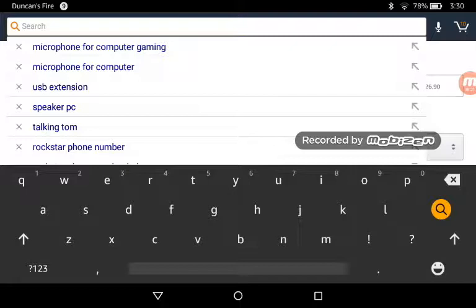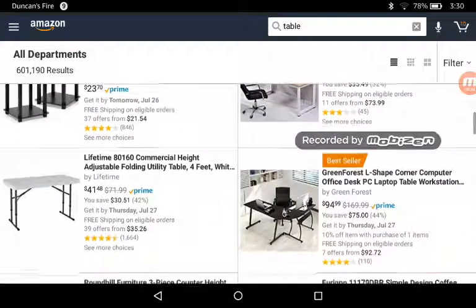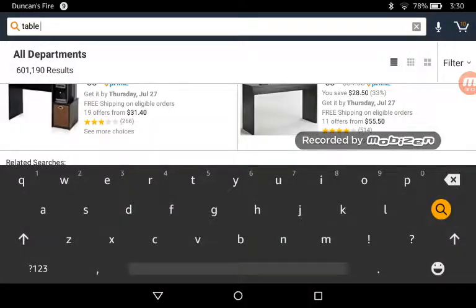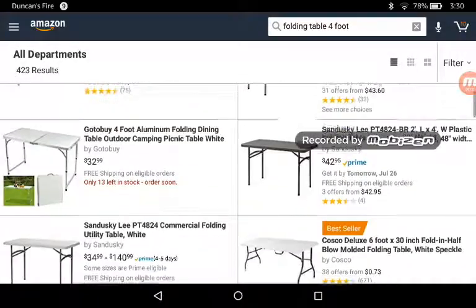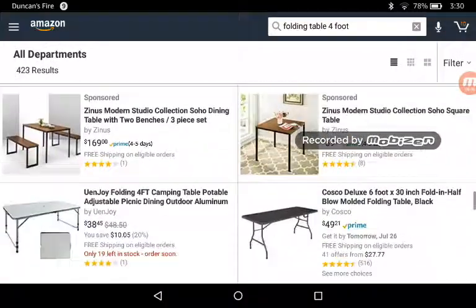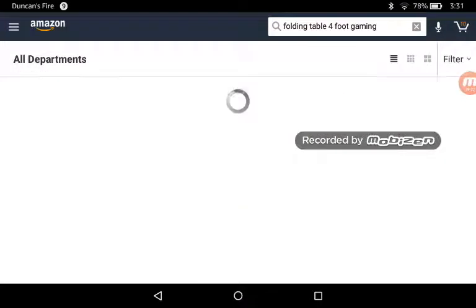Now let's go to a table. We need a table or a desk or something to put our stuff on. These are obviously gonna be pretty expensive. I think a four foot table. Now we just need to find one that doesn't move — because we want one that stays in place. Let's just type in four foot gaming. Maybe something else will come up.